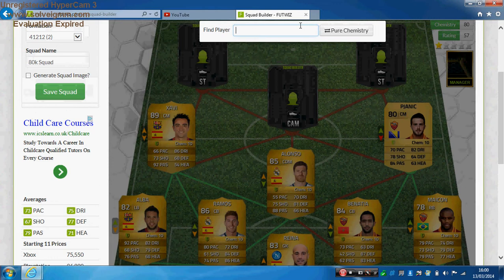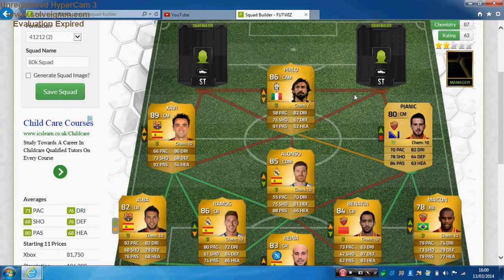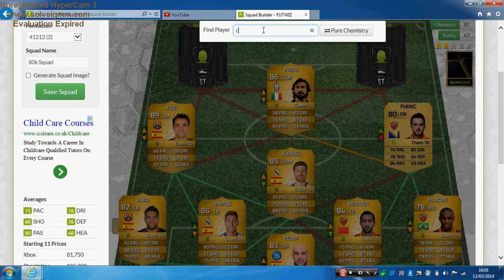The CAM is Pirlo for Juventus — 58 pace, 76 shooting, 91 passing, 82 dribbling and 67 defending. Pirlo is 5 foot 10, medium attacking work rate, medium defensive work rate, four-star skill moves, and you can get him for just under 7.4k, which is very good. Despite his pace dropping, he is still a legend. Anyone who saw his penalty against England in the Euros — he just chipped Hart and Hart was left looking like a complete idiot. Pirlo is a legend and I hope he carries on for a few more years.